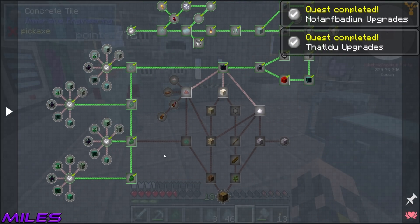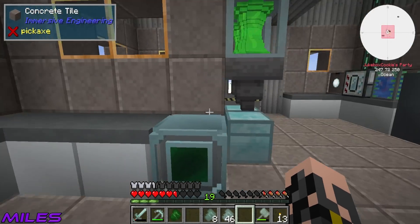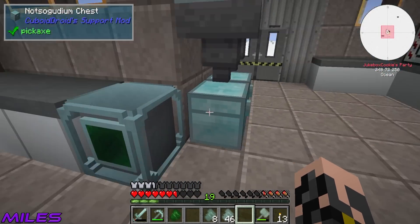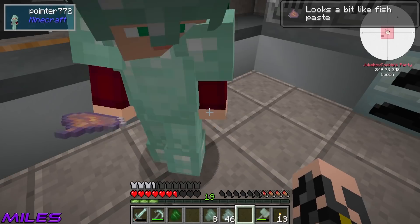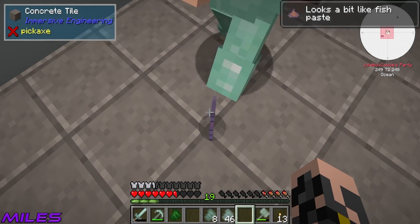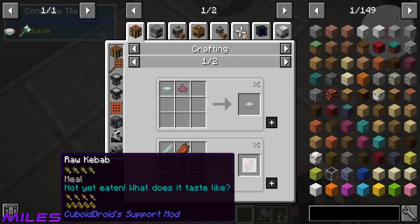And then let's go make some protein poop for us to eat. Protein poop and rotten flesh. Have you got a problem with the protein poop? You best believe I'm tasting some protein poop first. Look at this — let me have some. You can have some of my protein poop. What did that just say? Looks a bit like fish paste.